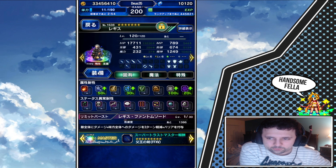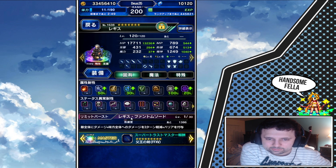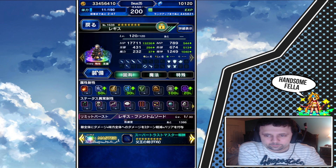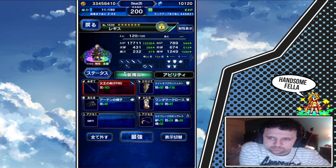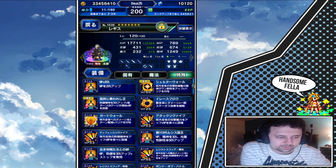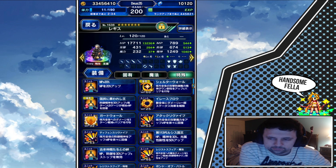On top of that, his limit burst is insane: 50% damage mitigation and also a 3k HP barrier. You can also use it to finish limit burst missions because it does do damage and it's five hits. You don't want to max it out though — but let's not get into that too much, that's more of a review topic.